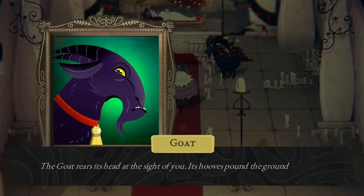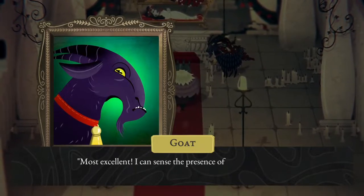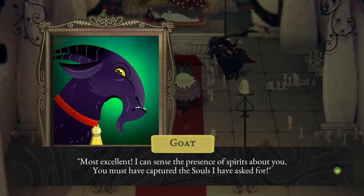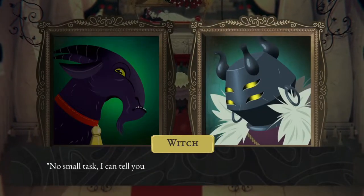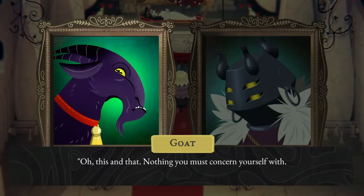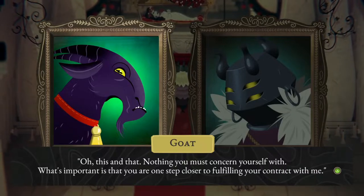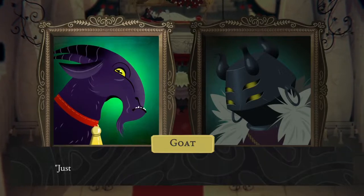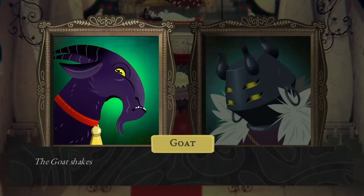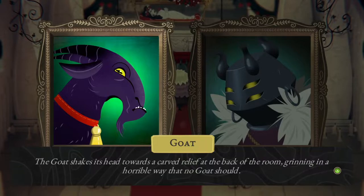The goat rears its head at the sight of you. Its hooves pound the ground excitedly. Most excellent - I can sense the presence of spirits about you. You must have captured the souls I have asked for. No small task, I can tell you that. Just what do you plan on doing with them? Oh, this and that - nothing you must concern yourself with. What's important is that you are one step closer to fulfilling your contract with me. Just go ahead and place them in the shrine there. I'll take care of the rest. The goat shakes its head towards a carved relief at the back of the room, grinning in a horrible way that no goat should.